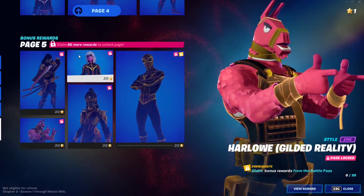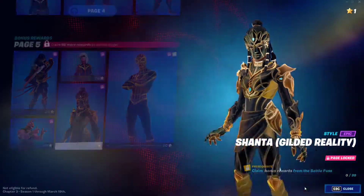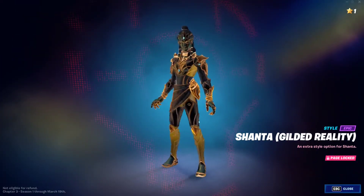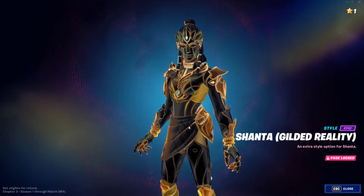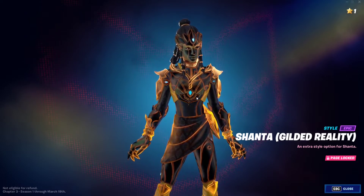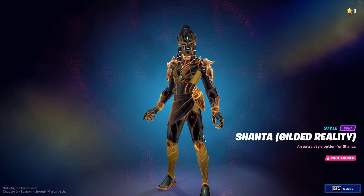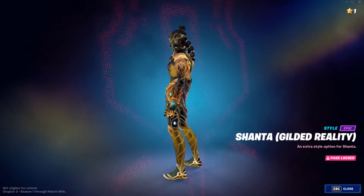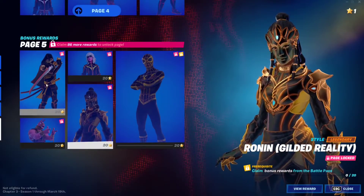Then we have the Shanta Gilded Reality. Let's wait until she changes to the mask — yeah, there it is — because this one shows a lot of the color variation. You get a black background to the outfit and then green glowing lines and colors that move around and fade in and fade out. That is super awesome.